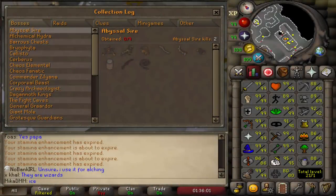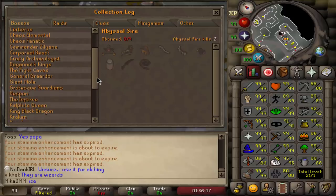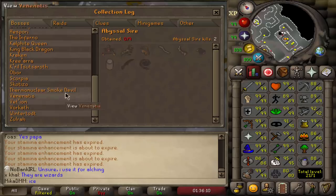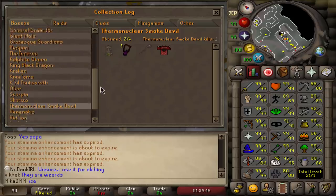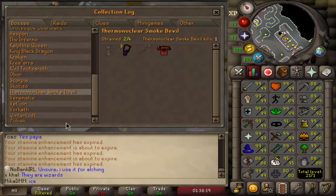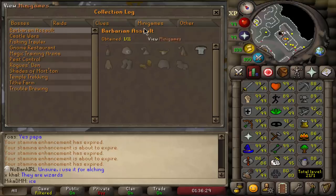What is up beautiful people, welcome back to a brand new video! This is going to be episode 2 of the hardest challenge in Old School RuneScape, where we try our best to complete just about every single thing when it comes to the collection log. The collection log basically logs all of the boss kills that you do and all of the rare drops that you get while killing those specific bosses. You also have clues, minigames, all sorts of different things, and the idea is to complete everything.